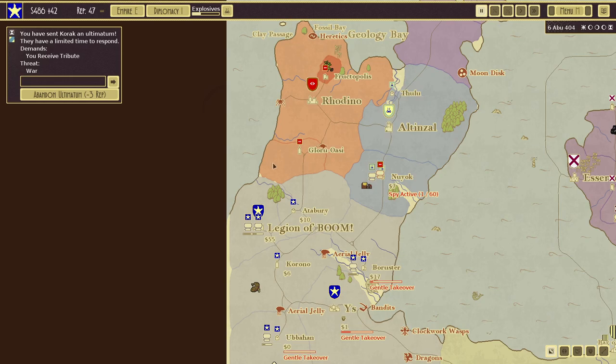We also sent an ultimatum demanding tribute and threatening war to the Korak faction, which has a 74% chance of success. We're going to see if that comes up roses for us, or whether we'll have to declare war on Korak — but I'm not going to worry about that now. If we have to go to war with Korak, then that's what we have to do.